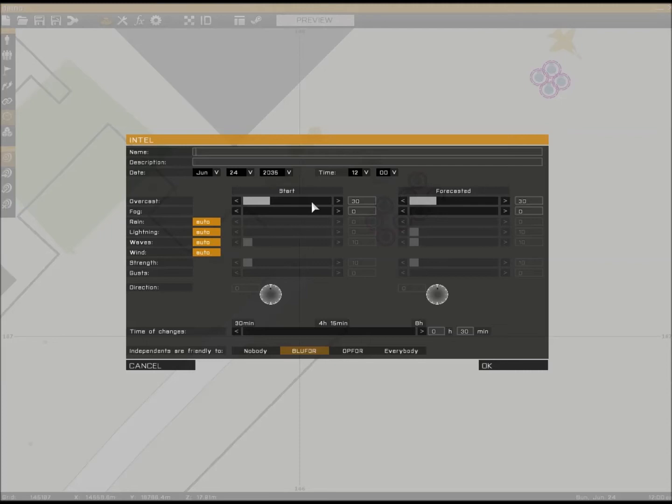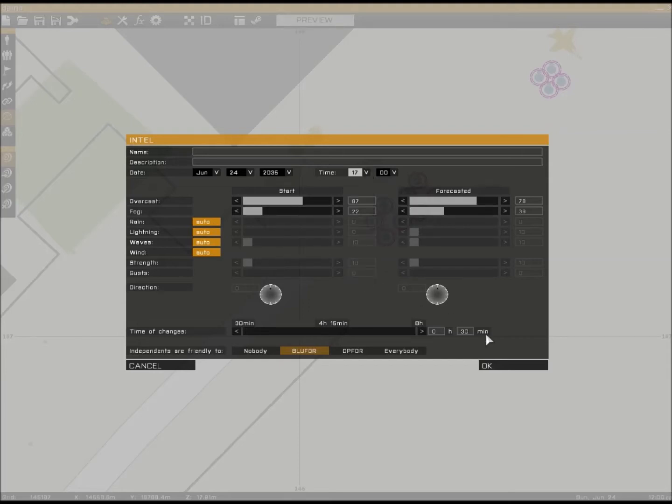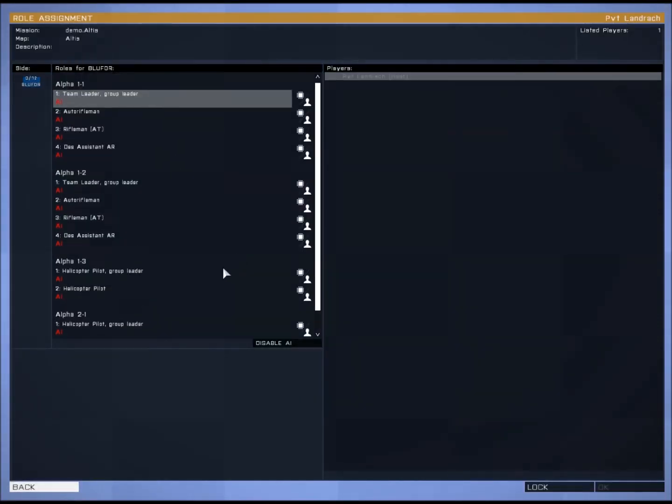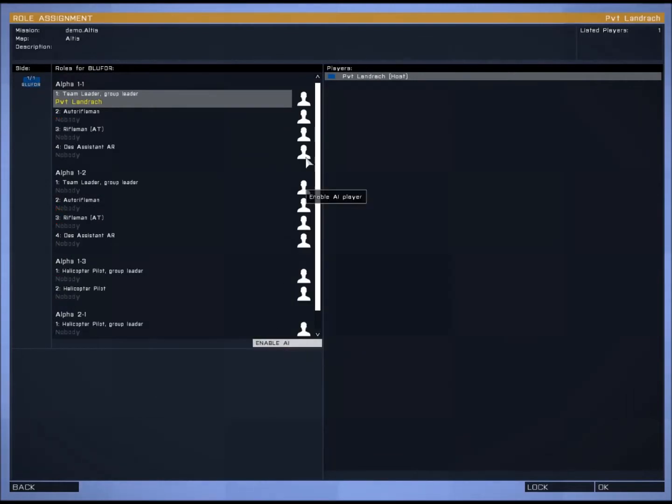Over here you can change the time and weather. Let's make it bad weather, and let's make it five o'clock. I'm going to disable most of the AI but I'll leave my team for demonstration purposes.